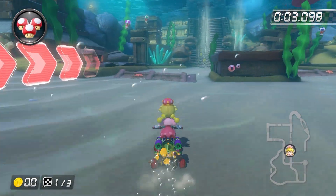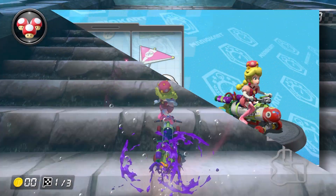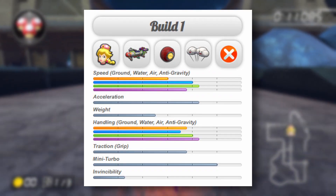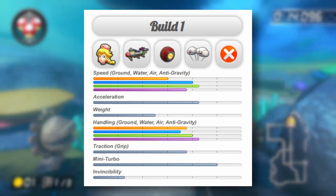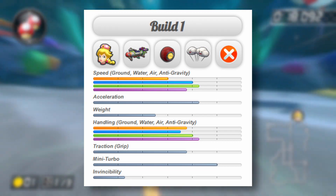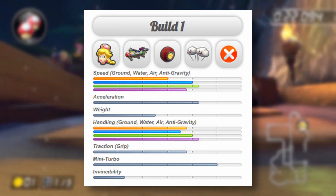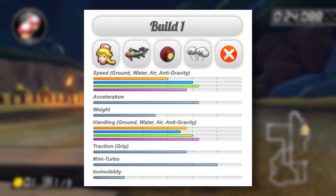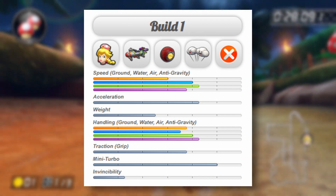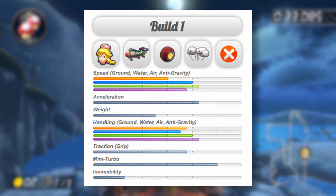Let's start with the build that became popular with Luigi players, the Inkstriker. For this build I used the Inkstriker, roller wheels, and the Cloud Glider. For the stats it has: 3 ground speed, 4 water speed, 4.25 air speed, 3.75 anti-gravity speed, a 4.25 in acceleration, and a 2.5 in weight. For handling: 3.75 ground, 3.5 water, 4 air, 4.25 anti-gravity, a 3.75 in traction, a 5 in mini turbo, and a 1.25 in invincibility.